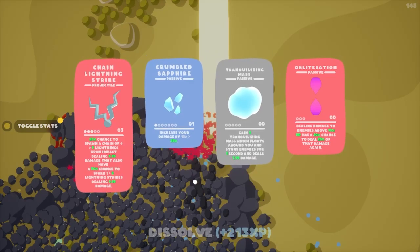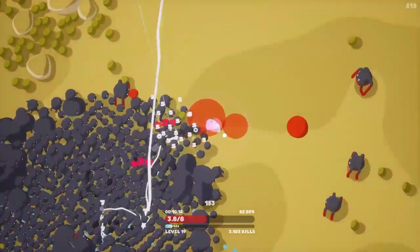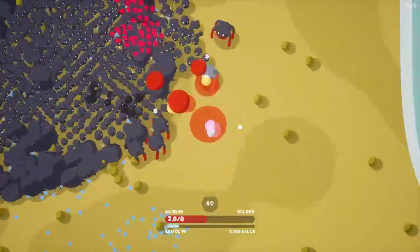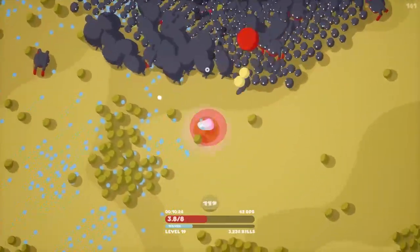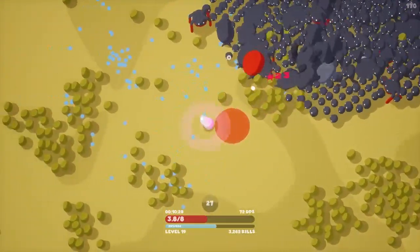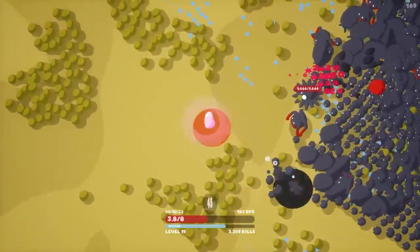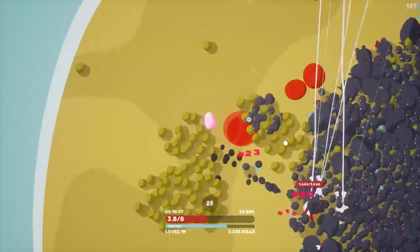Some health just dropped but it's in the middle of all the enemies. We're getting a lot of enemies on top of us, which is not good. We're going to take the chain lightning upgrade again. A mini boss just spawned — also not the best. And it's the vacuum boy, so we're being pulled in right now.